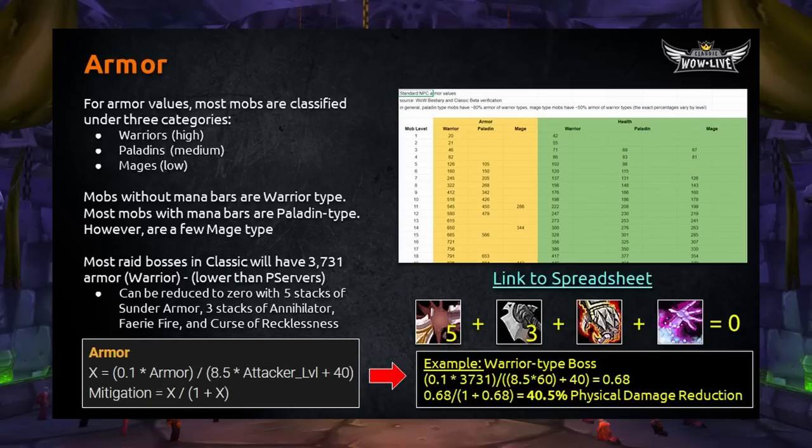Meiji and crew have done excellent work compiling armor values for many different monsters and beasts in the game. There is a spreadsheet with all this information — it's not complete because the beta was only at level 40, but a lot of data was compiled. There will be a link in the description, and make sure to bookmark it because it will be completed once the game launches. Most raid bosses in Classic will be Warrior types and have 3,731 armor. This is significantly lower than most private servers. That 3,731 armor can actually be reduced to zero using five stacks of Sunder Armor, Curse of Recklessness, Faerie Fire, and three stacks of Annihilator.